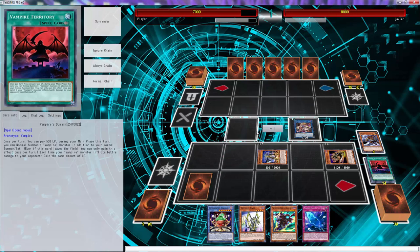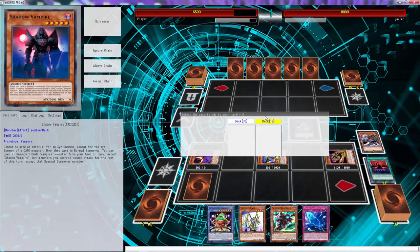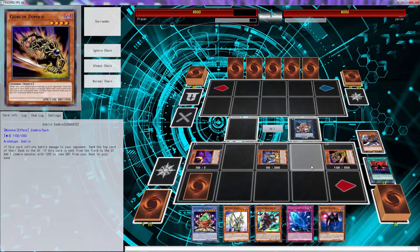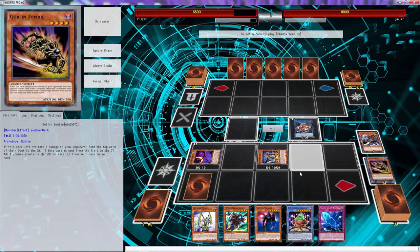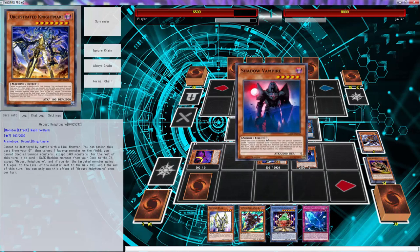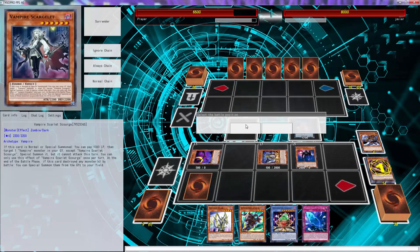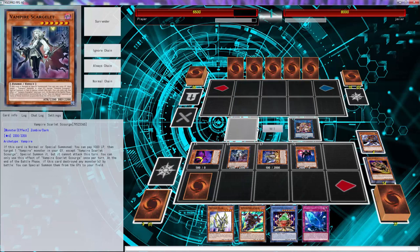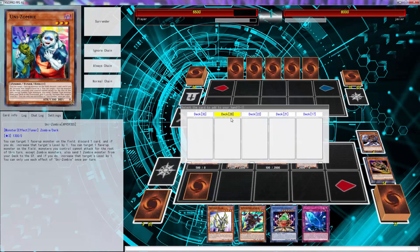We're gonna put Familiar over here — it doesn't really matter. We're not able to attack regardless, so we don't need to technically go Curious here. We're just gonna go straight into this combo here because it's just a lot better. Since we need Unizombie to go Beatrice, that's what we're gonna grab — we're gonna grab Unizombie here.